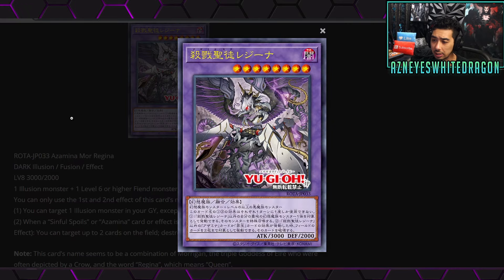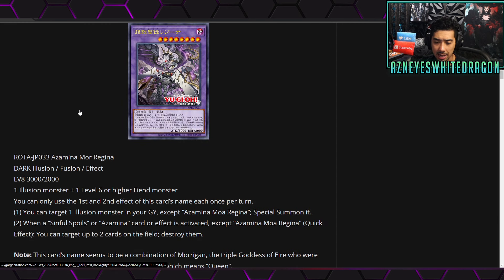Next we have Azamina Moa Regina, a fusion, Level 8, 3000 attack, 2000 defense, Dark Illusion. It requires an Illusion monster plus one Level 6 or higher Fiend monster. You can only use the first and second effects once per turn. The first effect: target one Illusion monster in your graveyard except Azamina Moa Regina and special summon it. The second effect: when a Sinful Spoils or Azamina card or effect is activated, except for Azamina Moa Regina, as a quick effect you can target up to two cards on the field and destroy them. Pretty solid — the ability to bring back something else and on top of that pop up to two cards.